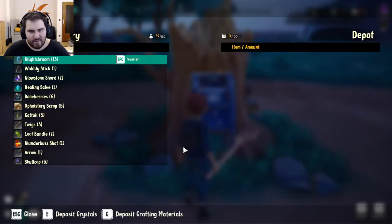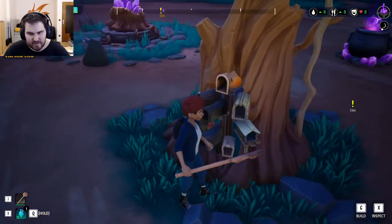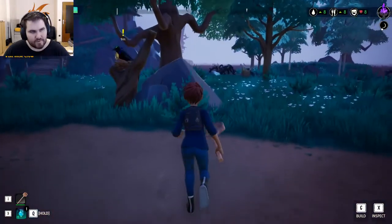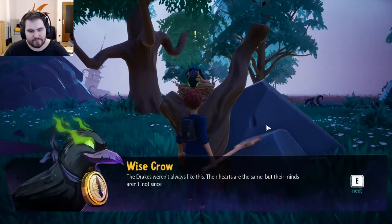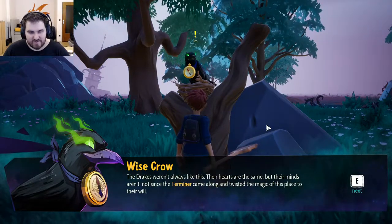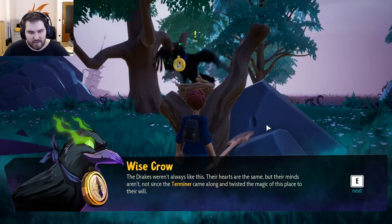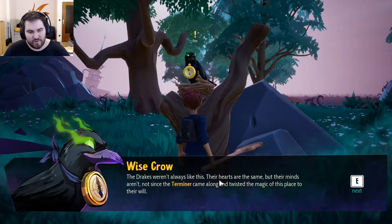Let's use the depot. That's my loot box and the mail, which we can't use right now. Let's speak to the wise crow. The drakes weren't always like this. Their hearts are the same, their minds aren't — not since the Terminer came along and twisted the magic of this place to their will.